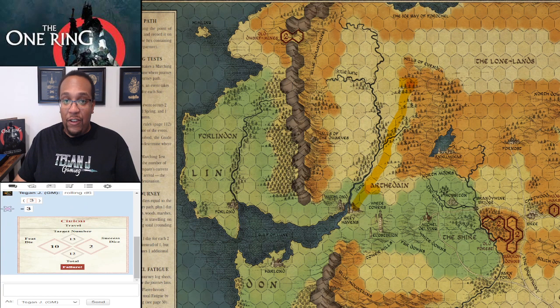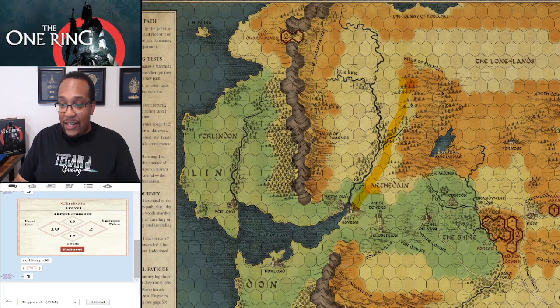The first thing you do with an event roll — whether in solo play or Strider — is roll a D6. We rolled a 1. That D6 determines who is resolving the event: 1–2 are scouts, 3–4 lookouts, 5–6 hunters. I rolled scout, and each role in the adventuring party has a different skill they roll. Scouts use explore.